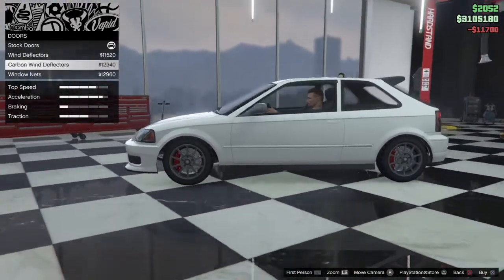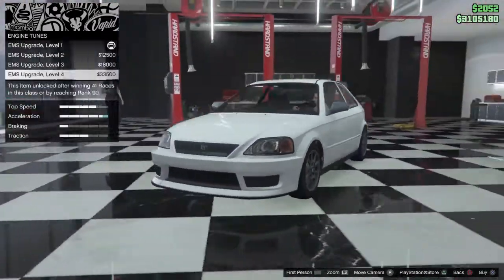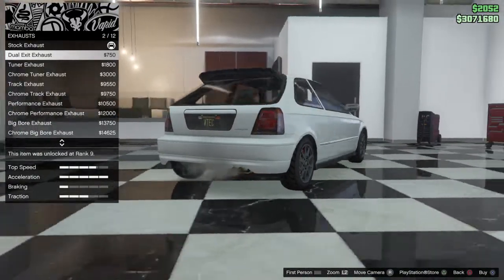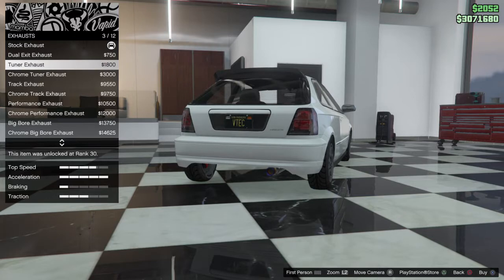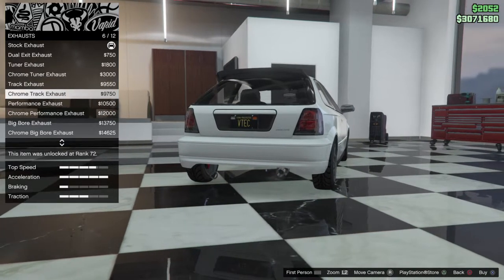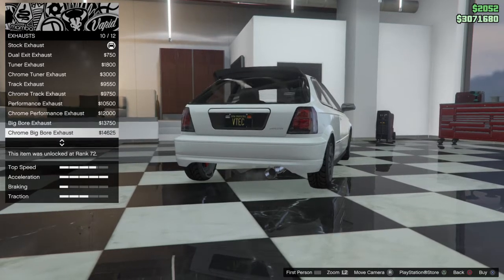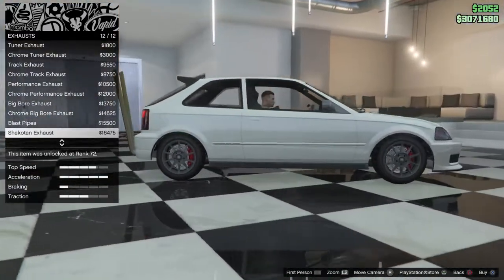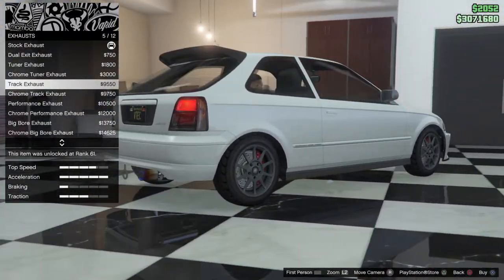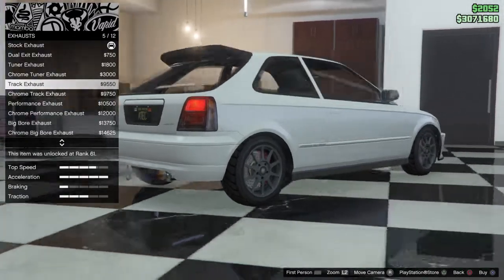For doors we have wind deflectors, carbon wind deflectors, and window nets — not really a big fan of any of those so we'll leave that. For exhaust: dual exit exhaust, dual exit tuner exhaust — that looks really nice — chrome tuner exhaust, track exhaust, chrome track exhaust, performance exhaust, chrome performance exhaust, big bore exhaust, chrome big bore exhaust, blast pipes and shakotan pipes — that is ridiculous. I think we're going with the tuner exhaust.